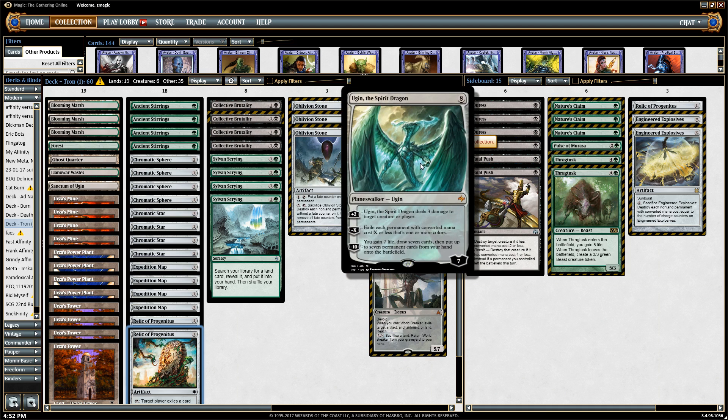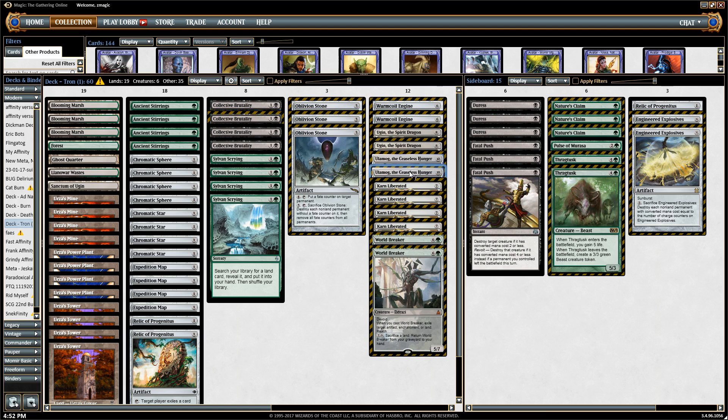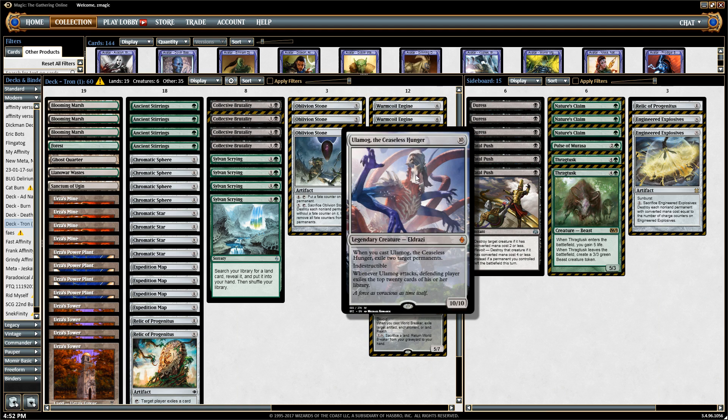Ulamog exiles two target permanents when cast, so you can destroy things like creature lands. Those creature lands are very essential to most game plans against Tron, because Tron has good ways of answering other threats. Against Affinity, for example, it's hard to answer their creature lands — so you exile them and then have a quick clock, because exiling 20 cards from their library means the game's over pretty quickly.